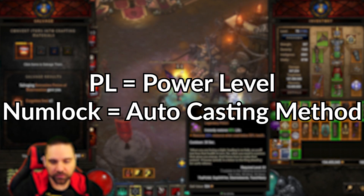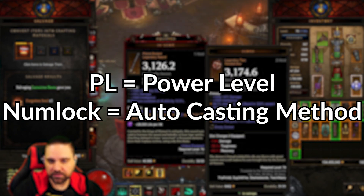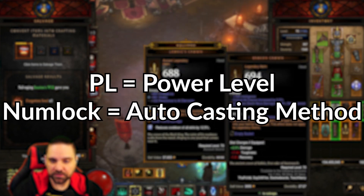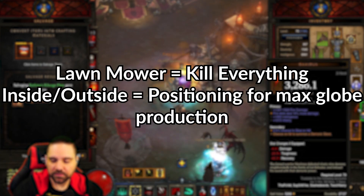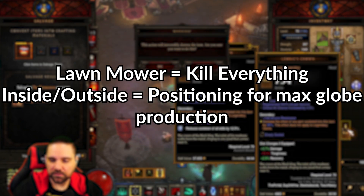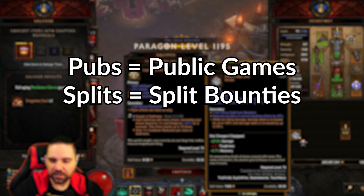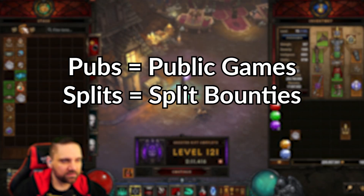PL equals power level. Numlock can mean a couple different things — it's kind of code for autocasting abilities when they come off cooldown. There is an official numlock trick you can do in game, but people often refer to this just as autocasting, whether it's using software macros or the numlock ability. Lawn mower equals kill everything as you go through the rifts. Inside/outside are positions for max globe production so you don't lose globes to walls on the map. Pubs equal public games. Splits equal four-man split bounties where each person goes and does their own bounty solo.